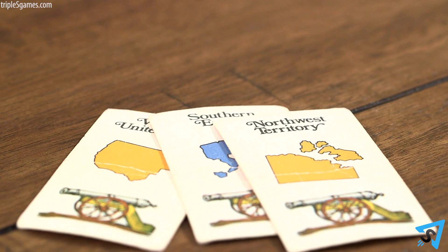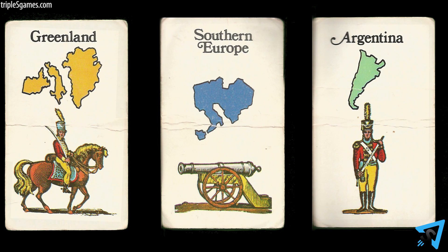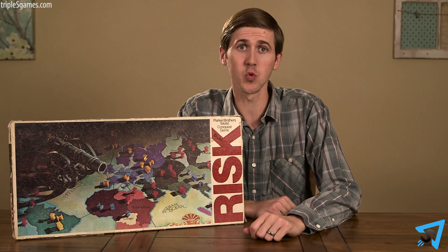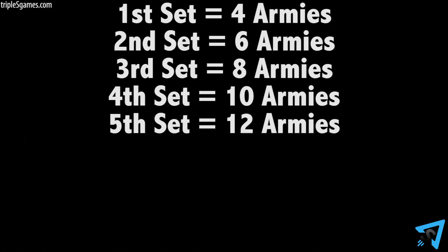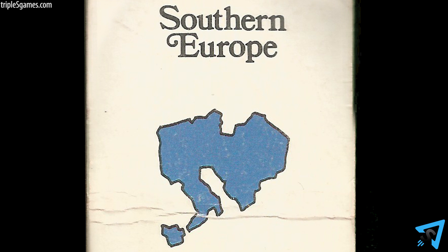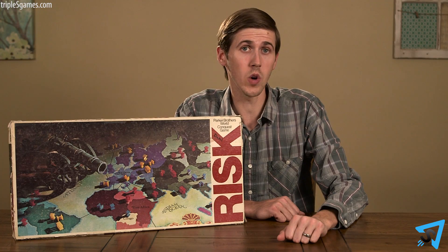You can also receive additional armies for turning in matching Risk cards. A match is three cards of the same symbol, or one of each. There are two wild cards that count as any one symbol when turned in. The first set of Risk cards traded in by any player is worth four armies. The value of each traded set then increases by two armies for each set until twelve armies. The next set is then worth fifteen, then it is increased by five armies for every set after that. If any of the three Risk cards have a territory on it that you control, you receive an extra two armies for that territory. However, you can only do this once per trade-in, so multiple cards with matching territories do not all receive extra armies.